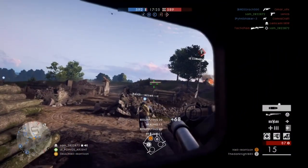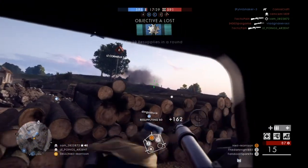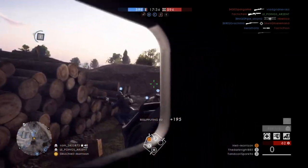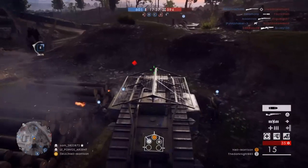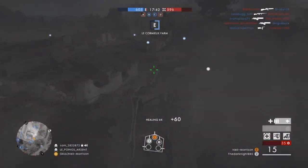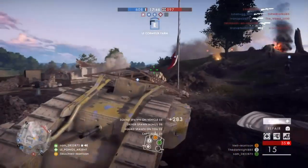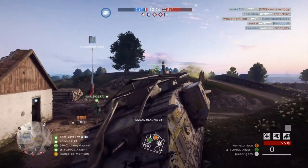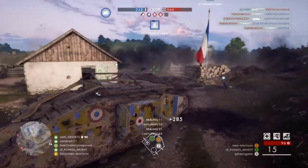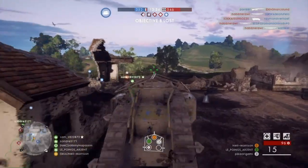Hey guys, it's Neil from the School Busters. Today I'm going to show you a quick guide on how to get 100 heals with tanks. I'd recommend going into Operations and basically just chasing the capture flags with your teammates. If you go with a land ship like I did, they can spawn on you, and then you just throw the ammo and health crates out and you'll get the points and the heals that you need.